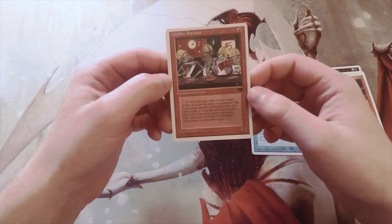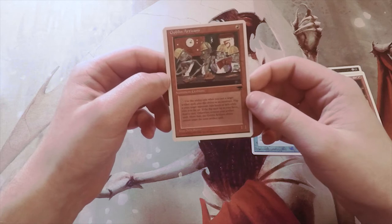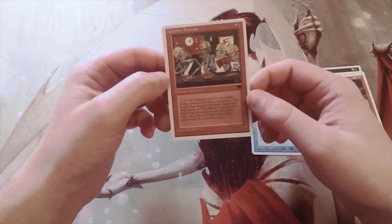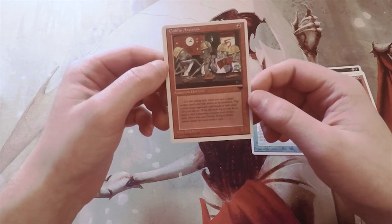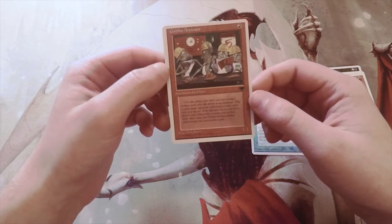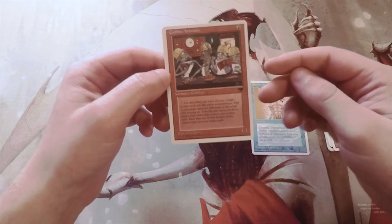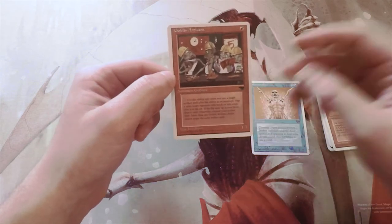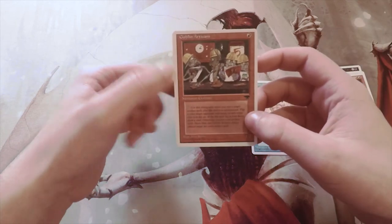Goblin Artisans is a 1/1 for one red. You can tap it — use this ability only when casting an artifact spell, play this ability only as an interrupt. Flip a coin; target opponent calls heads or tails while the coin is in the air. If the flip ends up in your favor, draw a card; otherwise, counter your artifact spell. More than one Goblin Artisans ability cannot target the same artifact spell.